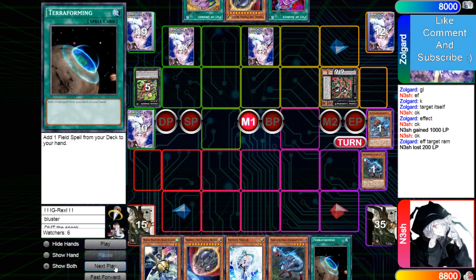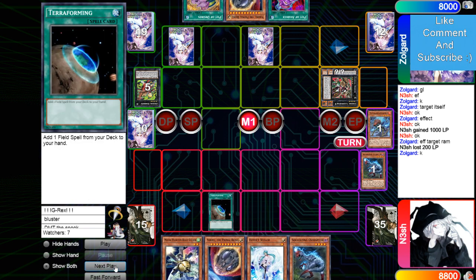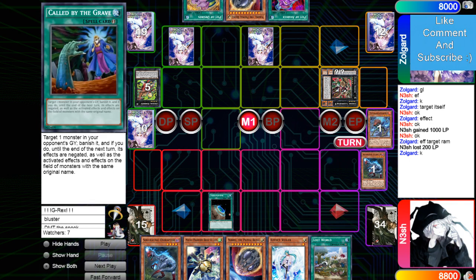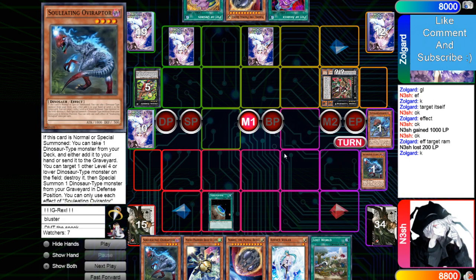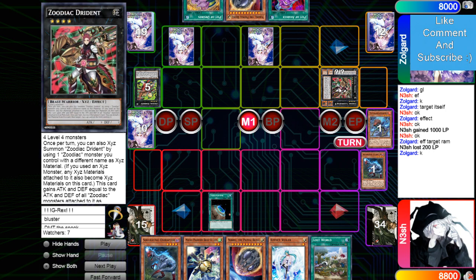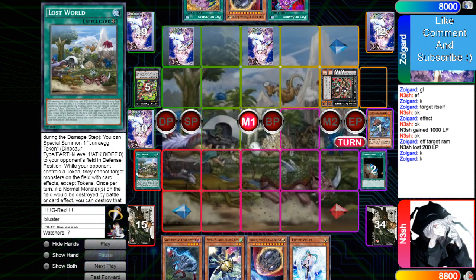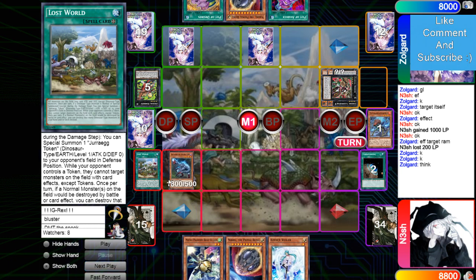Nesh draws Terraforming — that's a really good draw. I don't think he's playing the Diagram stuff, I think he's playing Lost World. We know the Called By is going to be able to hit Oviraptor to stop this, and then on the attack Drident can pop Lost World.